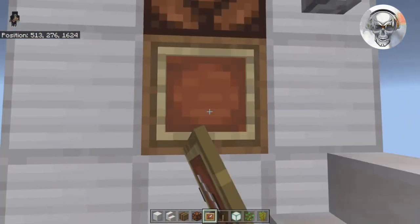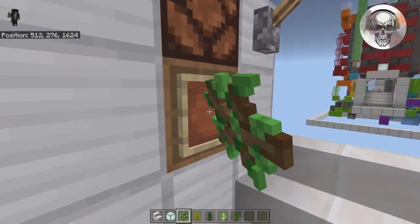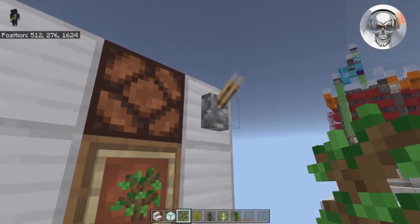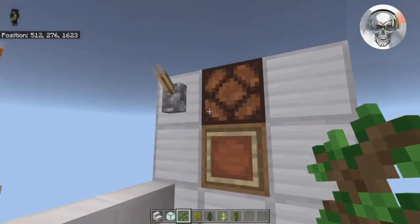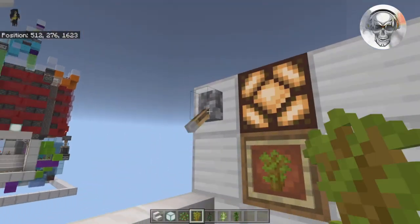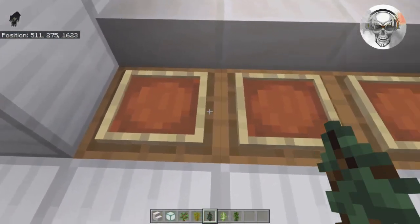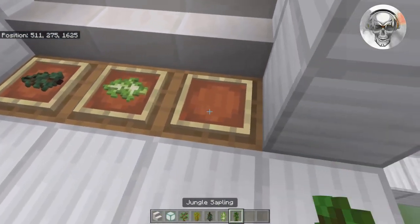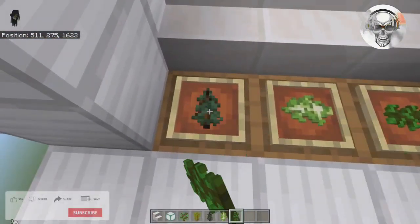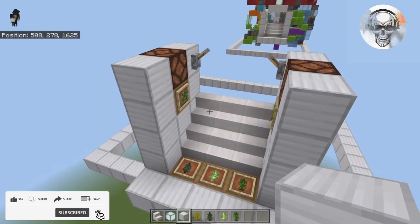On these barrels, place item frames. Grab your saplings and put the oak saplings on the left side — this is where your oak saplings go and this is the oak mode lever. Over here you'll have the acacia mode and acacia sapling storage. Down here, spruce, birch, and jungle saplings go — you can rotate these in whatever direction you like.